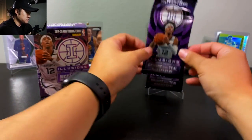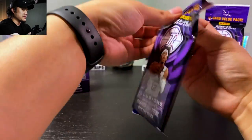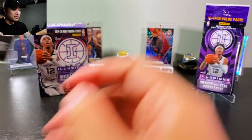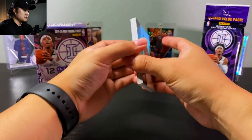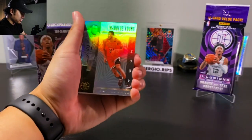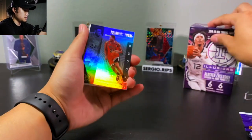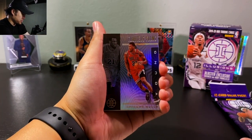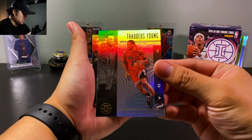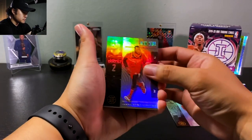Let's go fat packs first. The fat pack has orange and teal parallels, as you can see. Basketball has been nuts, it's been crazy. I haven't actually looked at any of this stuff yet because I figured I was going to buy some, so I didn't want to ruin it for myself. Here is Thaddeus Young — these are the Illusions base cards, looks pretty cool — and John Wall.